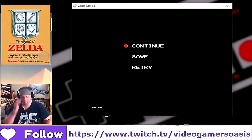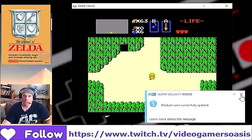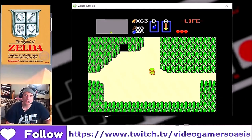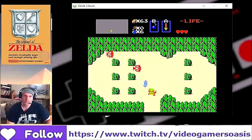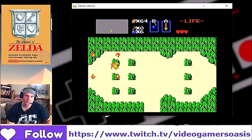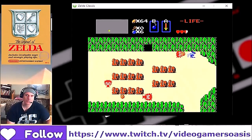Continue. Alright, I think we just need to get a key. That's 100 rupees, and then we can take a break. I just want to get a few items before I go to the next level.